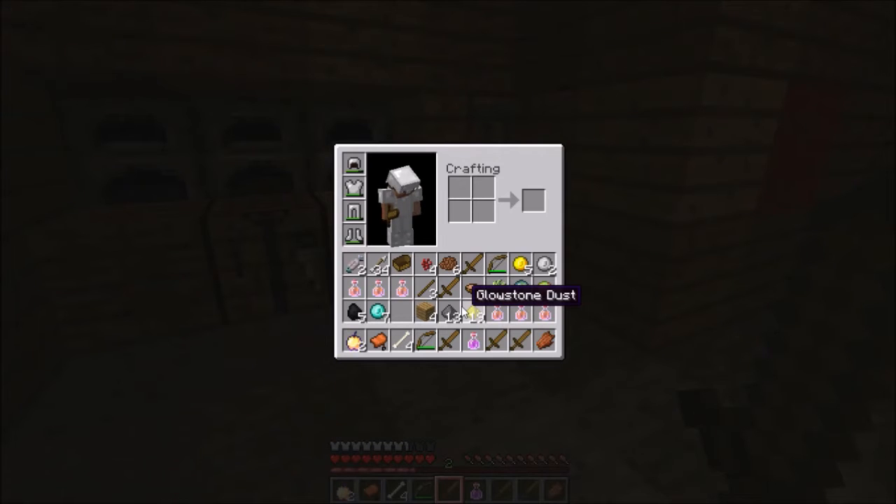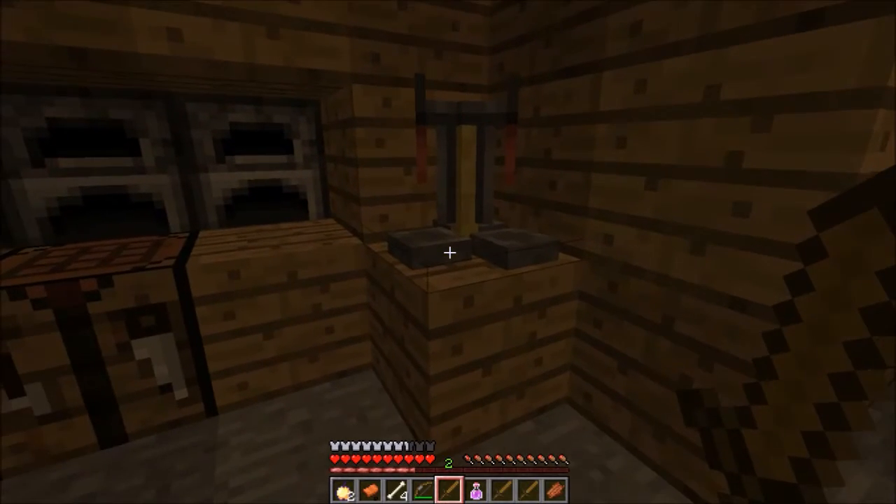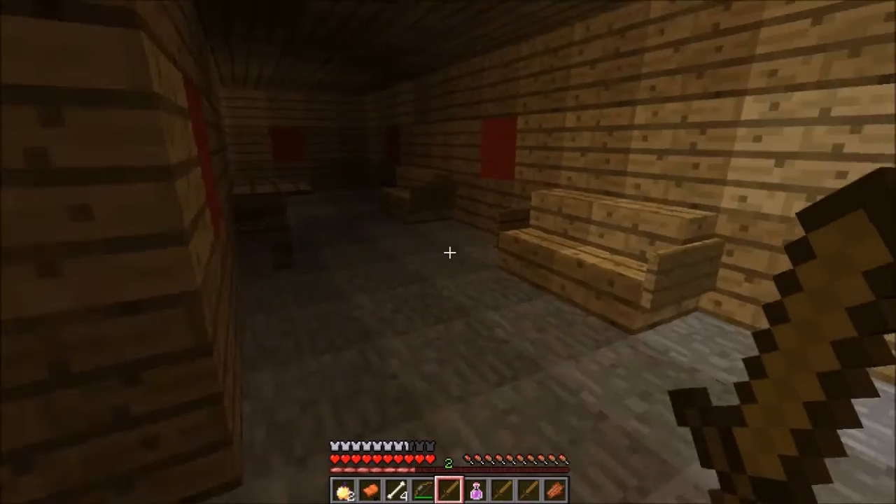Potion of Regeneration — we don't have the ingredients. Strength requires blaze powder — we don't have that. Potion of Swiftness needs Glowstone. Maybe a Potion of Swiftness — to go faster. So the recipe is: Awkward Potion plus Sugar. We just need to have the sugar.